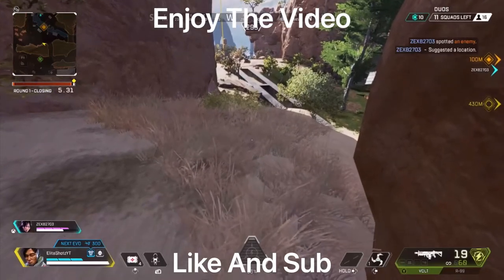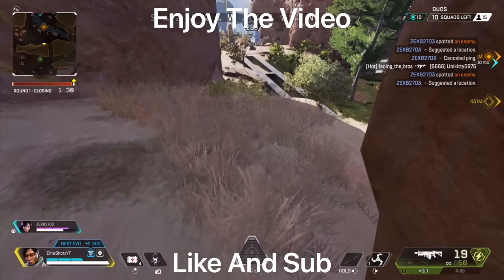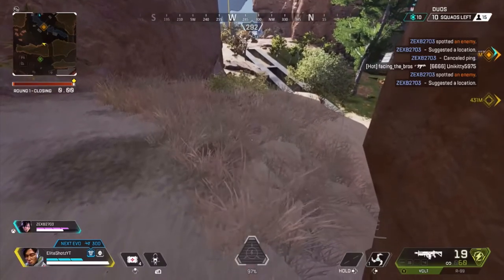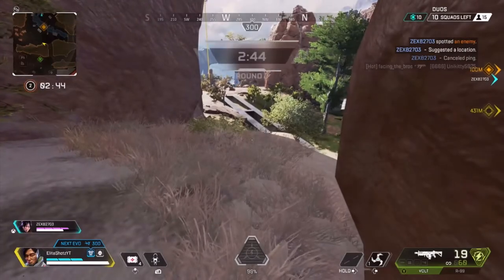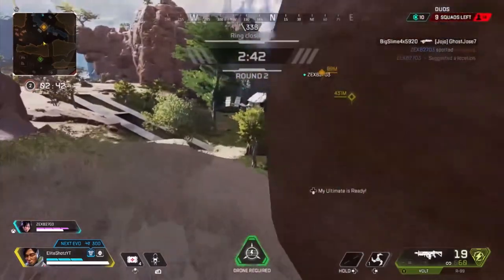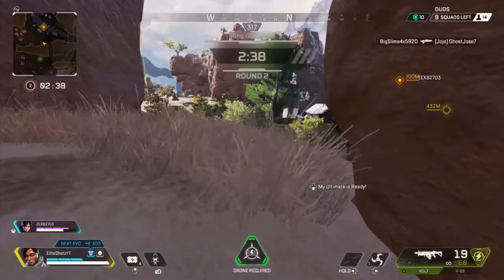Yo, what is good guys? I'm back with another lit video for y'all. This video I will be showing you guys how you can glitch into a care package in Apex Legends Season 10. This glitch is extremely easy to do, and the founder of this glitch is going to be in the description below, so make sure you guys go check the founder out and go show him some support.